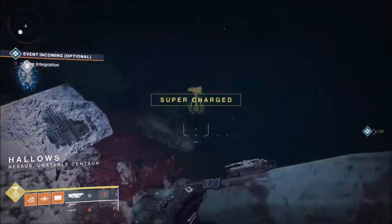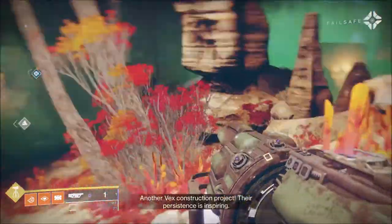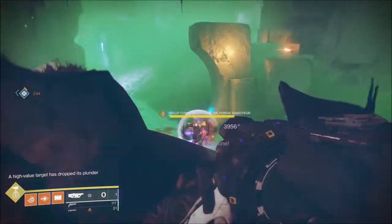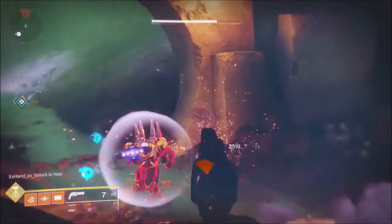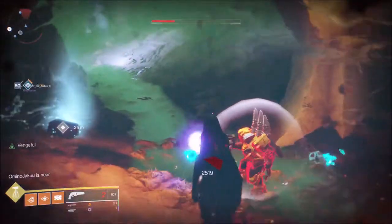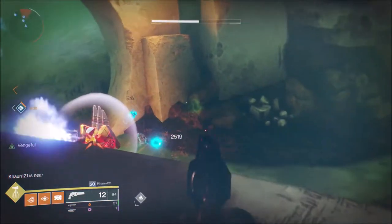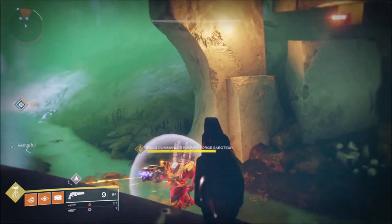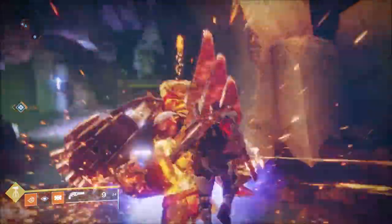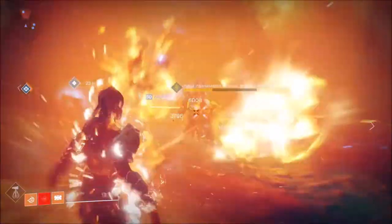That's pretty much everything you need to know about how to farm this. In my personal opinion, Nessus is a far easier way to farm. You start off at Ark's Edge, defeat the Minotaur, zip round on your sparrow, get the one in the Hollows, then fast travel back and you're done. With the EDZ, you have to travel to the outskirts, get to the position, take out the Servitor, then fast travel — which is a loading screen — to the Gulch, and hope you get there in time to kill the Cabal. If not, you miss out. With Nessus, you don't have that problem because you're pretty much zipping around.